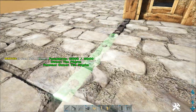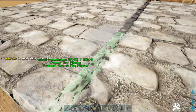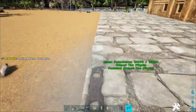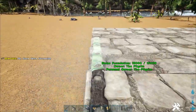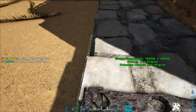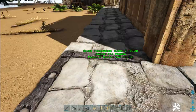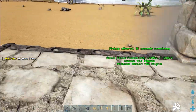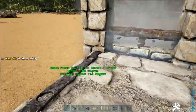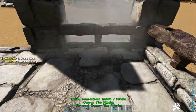Down here we're going to build the wall that's going to section off the farm. You just need some stone fence foundations, stone fences and stone pillars. Run the stone fence foundations three across and then against the building, put pillars on each corner, and then put the fences in between. Do that right the way around.